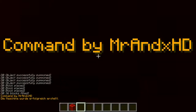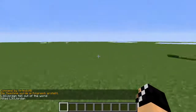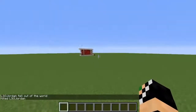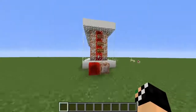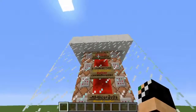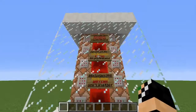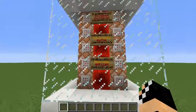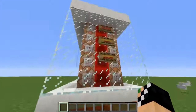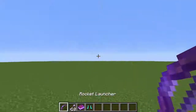You will see this massive pile of command blocks stack up and form a structure — a command by AndXHD. I accidentally spawned in the middle of it, so I did slash kill to get out. The structure has three buttons: this one means 'destroy the machine' — don't do that; this means 'give me weapons'; and this means 'give me more weapons' — it's in German but a decent translation.